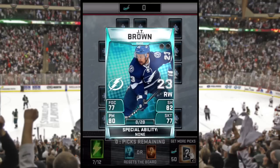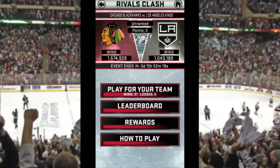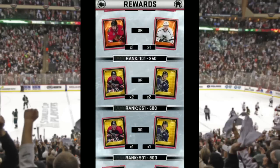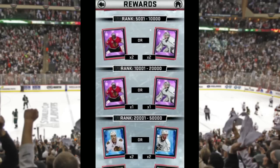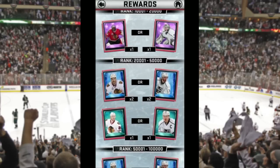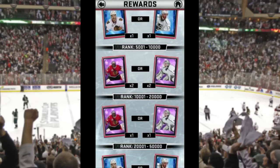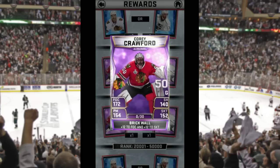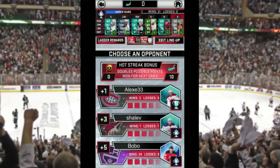JT Brown is a rare right wing and I can definitely use him in the lineup. Now we're going to jump into Rivals Clash because that's what was going on over the weekend. You basically pick a side — either Chicago or LA, and next time they'll pick other teams. Here are the rewards: if you rank within certain rankings you see what you'll get. There aren't as many people playing this as the NBA or WWE versions, so it's realistic to shoot for under 10,000. I want two of these Corey Crawfords so I can pro them — max them out and combine them.